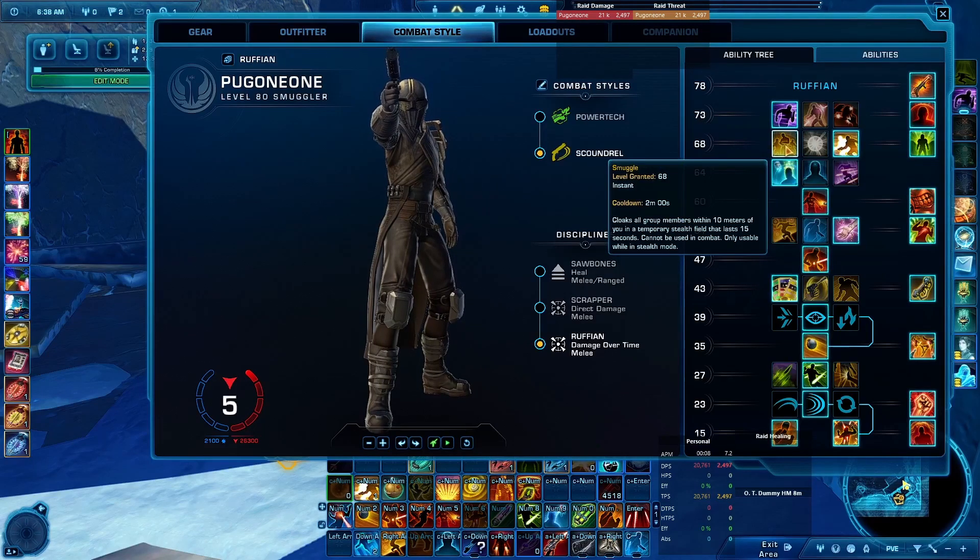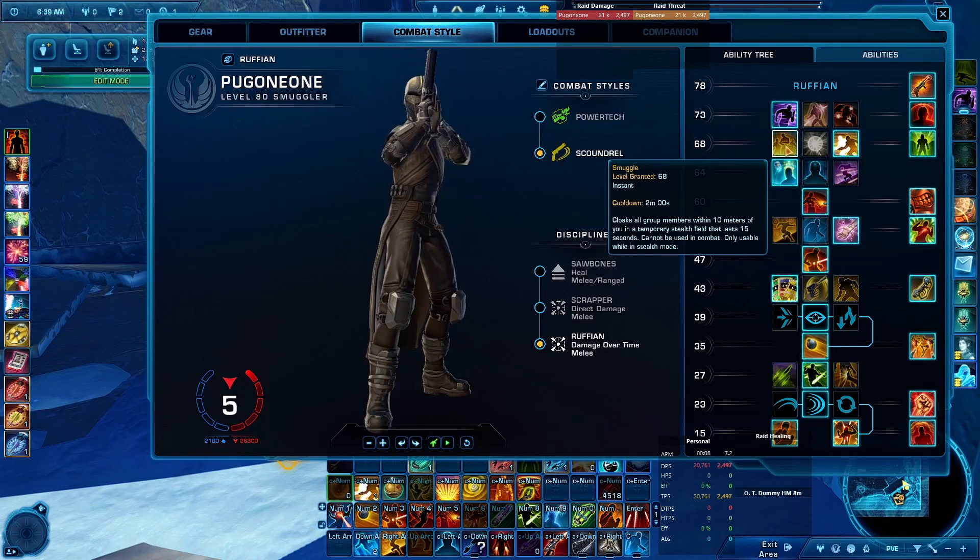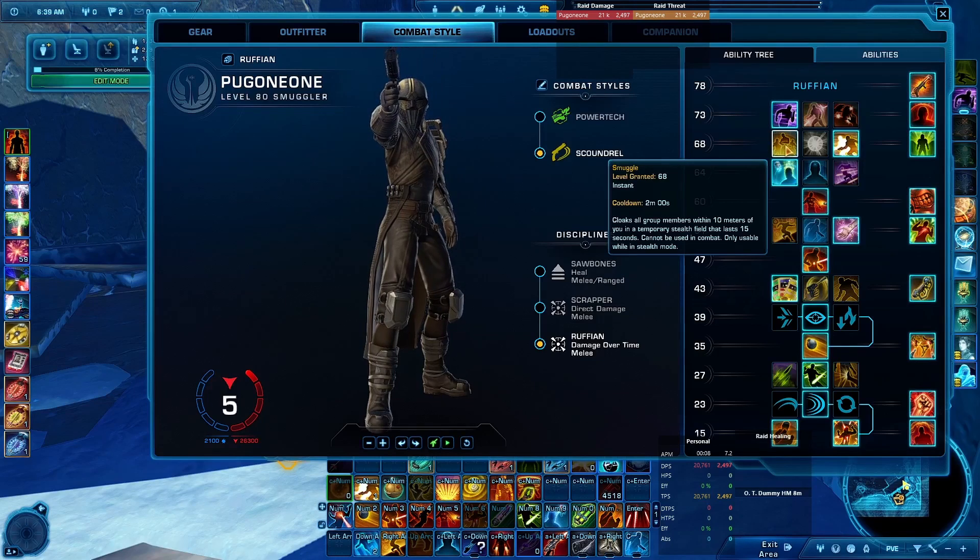Smuggle used to be handy — you could smuggle a group into stealth — but hardly anyone uses it anymore. It's sometimes just easier to clear the mobs. It's not as powerful a stealth as you might assume; players in your smuggle group have to be very careful about their proximity to other enemy groups.